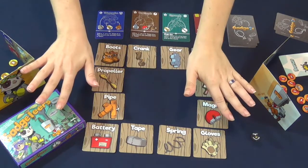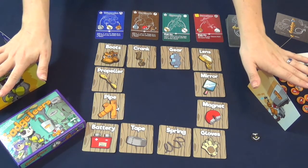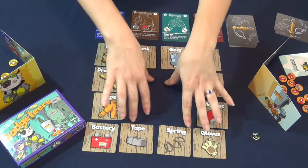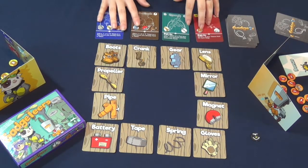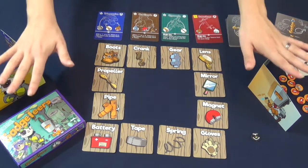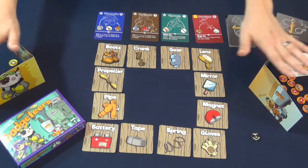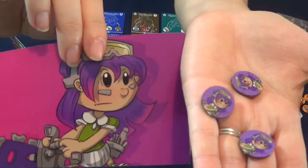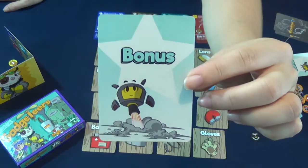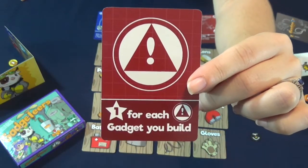All right everybody, this is Gadgeteers. I have it set up here for two players. The story of Gadgeteers is each player is an inventor using their tokens to bet on parts in the game. The parts are later used to buy gadgets, and at the end of the game the gadgets are worth victory points. At the beginning of the game each player selects a screen and corresponding tokens that match the screen's art and color — for example, here is the purple screen and purple tokens. Players are then given a secret bonus objective which tells them how they can gain extra victory points at the end of the game.